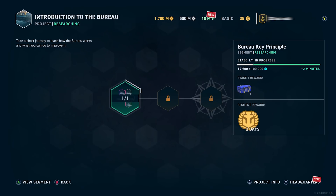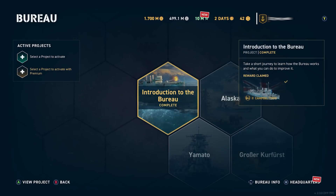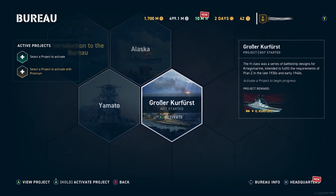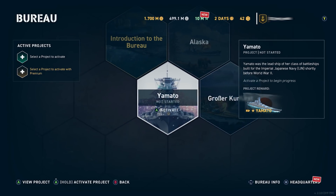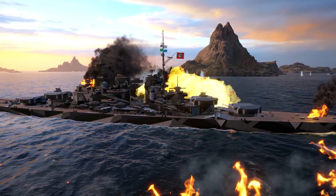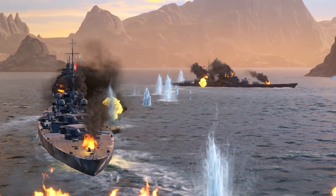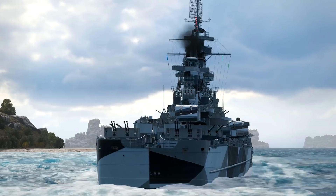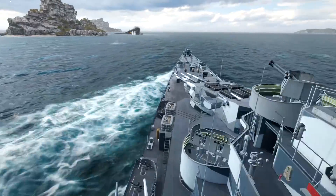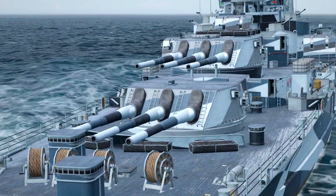After you finish the intro project for some doubloons in the Campbelltown, you can begin working on one of the three Legendary Tier ships: Alaska, Grosser Kurfürst, and the mighty Yamato. Grosser Kurfürst is a giant battleship with the famous turtle-back armor scheme, making it a tough ship to bring down. Alaska has a unique playstyle as a relatively tough cruiser with powerful 305mm guns, built for the U.S. Navy.